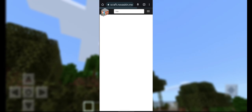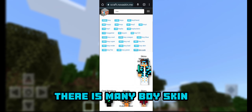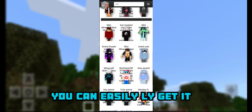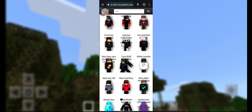Click the first result. Here it is — there are many boy skins, like Squad Game skin. You can easily get it. Now I'll tell you how to download it — click the skin you want.